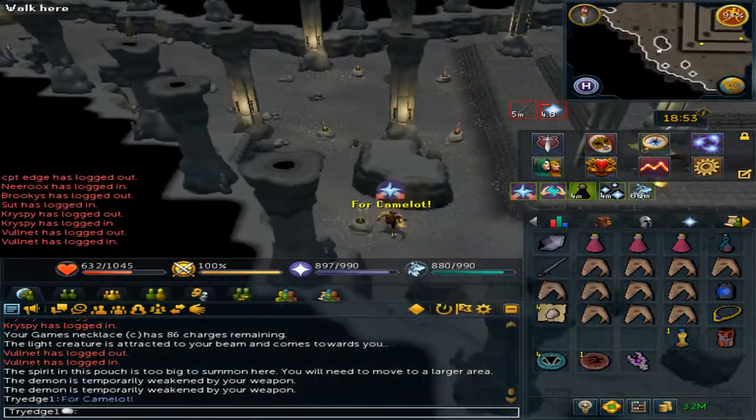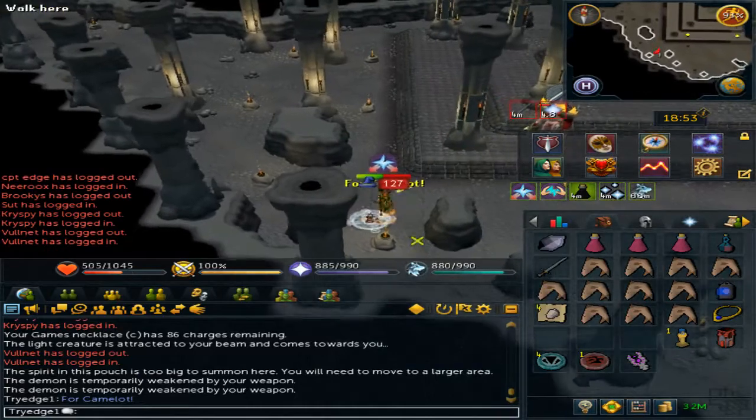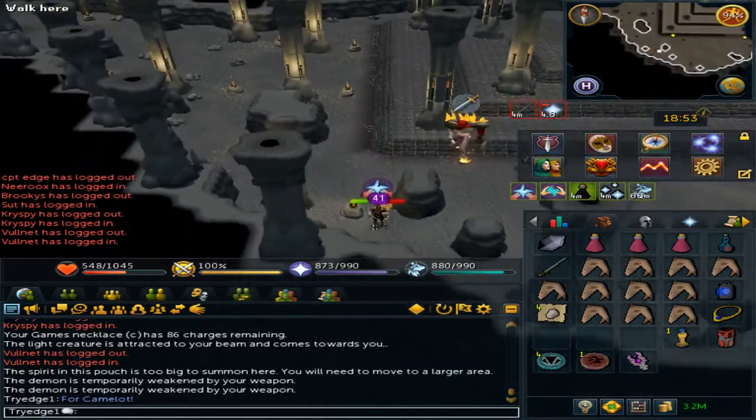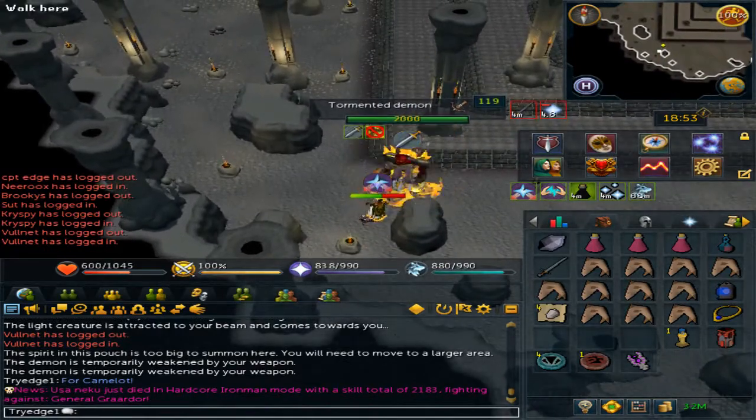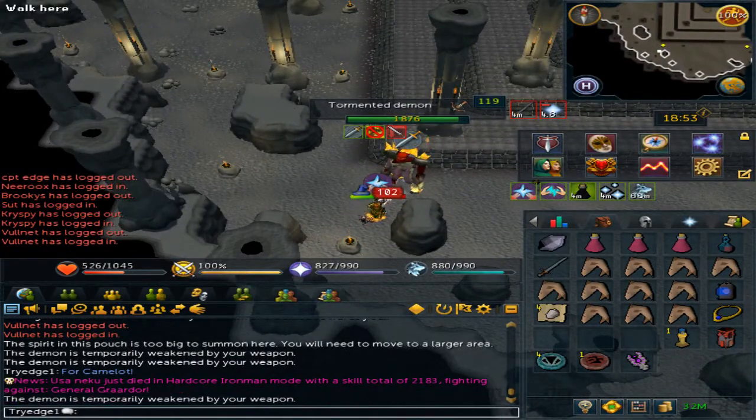You do kill them rather quickly. But if at any time there is more than one, you can use nearby little rock structures as obstacles to path them so they won't be able to hit you.